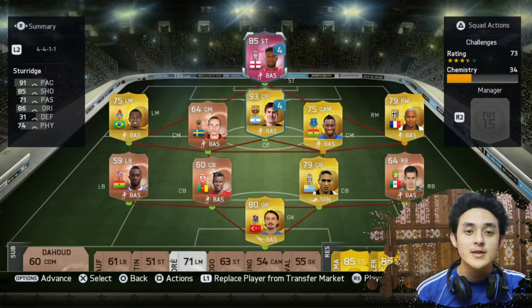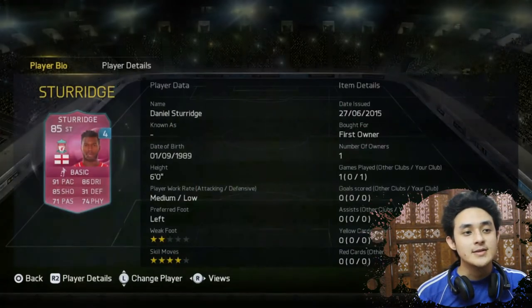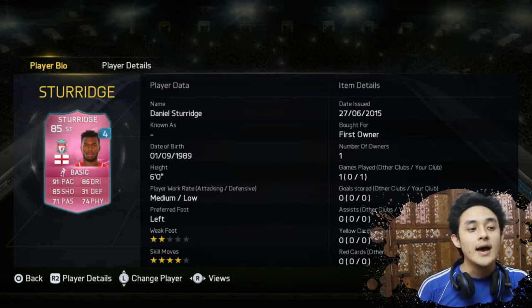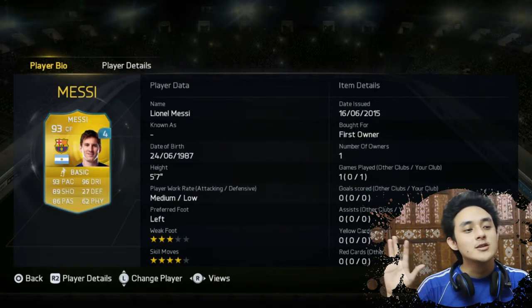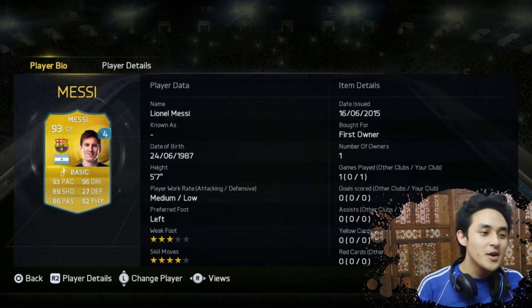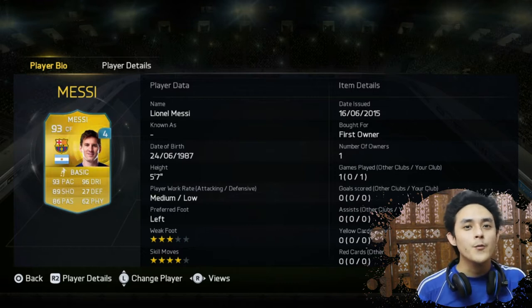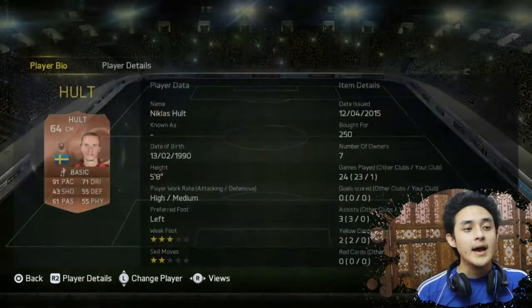In front I've got the pink Sturridge that we all got for the footy special - 85 overall, 91 pace. What more do you need? He is a great player: 86 dribbling, 85 shot, 4-star skill moves. And behind him in central forward I've got Lionel Messi - 93 pace, 96 dribbling, 89 shot, 86 passing, 4-star skill moves. He has everything. These two players are on loan from EA for five matches.